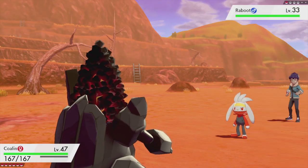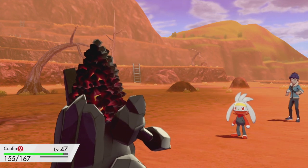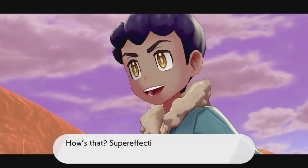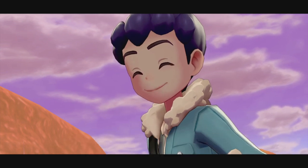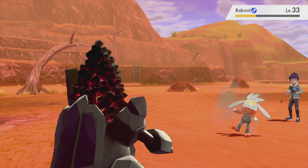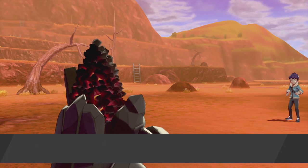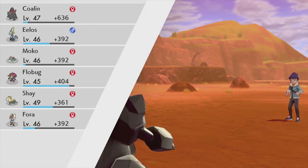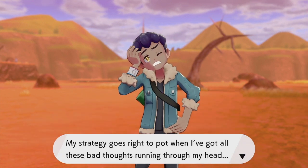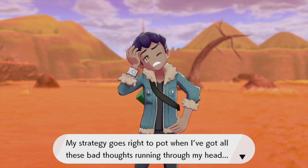Let's destroy this Raboot with Rock Blast. Raboot uses Double Kick which is super effective on Colon, but it's not doing a lot of damage. Let's use Rock Blast - super effective damage! Two shots and Raboot is down. Hop is defeated! Hopefully he gains some of that confidence back.